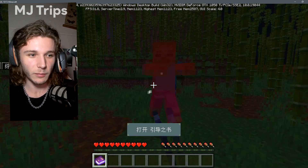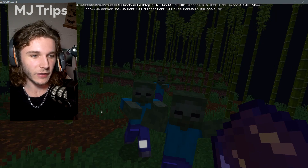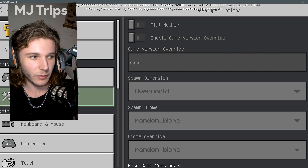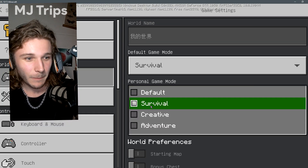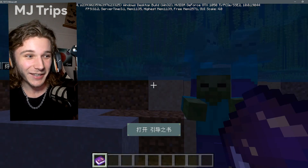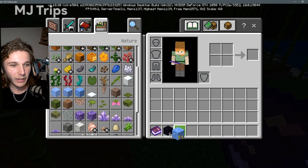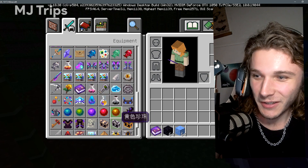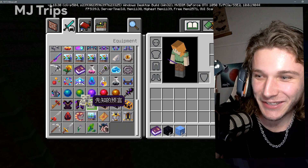We're not even gonna stay in this game mode if it can load — please load. Oh god, I can't die right now. Did I do it? Okay I did it. We're gonna get some obsidian, some blue ice — holy shit, Apocalypse Mode, what the fuck is this?